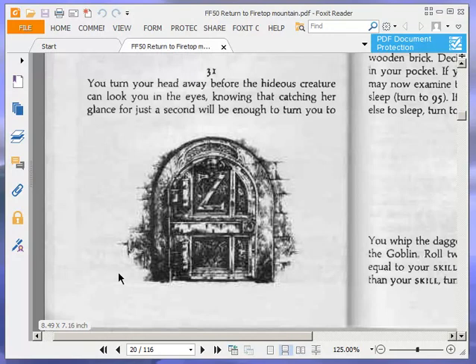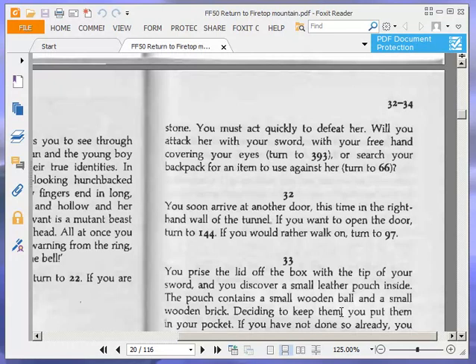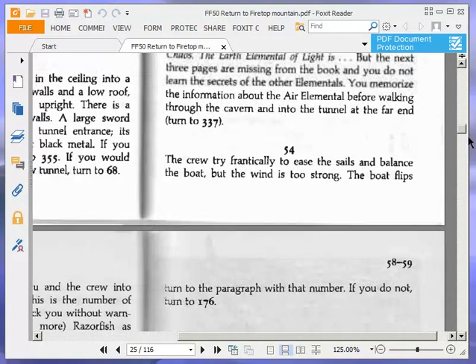You turn your head away before the hideous creature can look you in the eyes, knowing that catching her glance for just a second will be enough to turn you to stone. You must act quickly to defeat her. Will you attack her with your sword with your free hand covering your eyes, turn to 393, or search your backpack for an item to use against her, turn to 66? We're going to search our backpack, turn to 66.